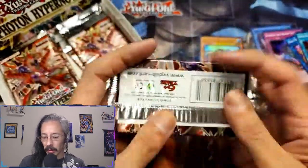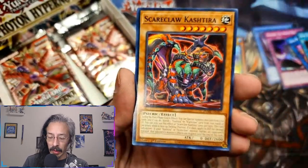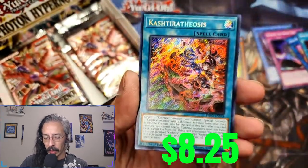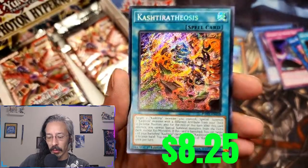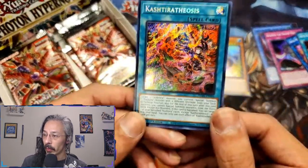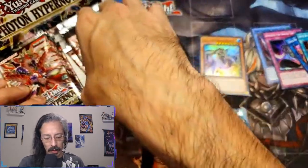Telemints, Cashtira. Cashtira was rocking the meta at this point in time. Scareclaw Cashtira, Gishki Grimness, Branded but Fallen, Meteor Rush, and Cashtira Theosis - Cashtira was like the king. Beautiful secret rare - I don't think I've pulled many of these, if at all.